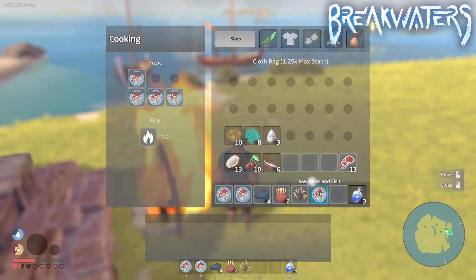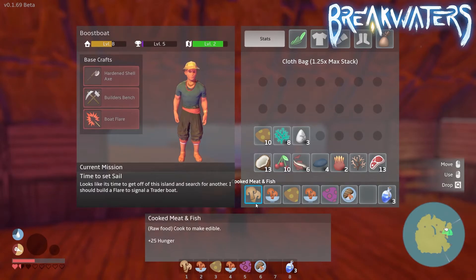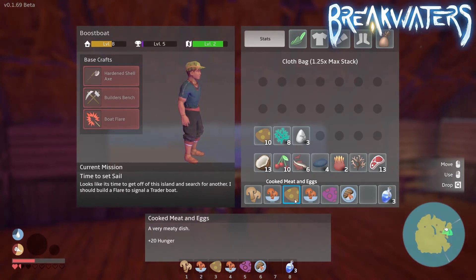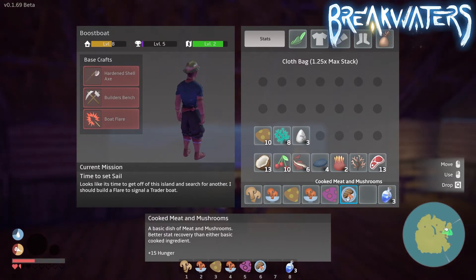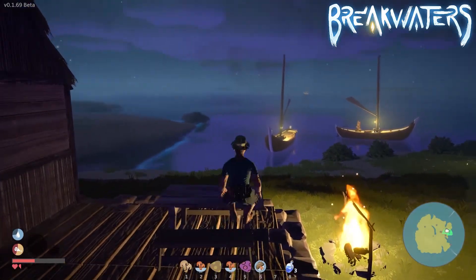After preparing the food you can put it into the cooking station, wait for it to be cooked, and then it will actually be edible. The cooked meat and fish gives 25 hunger, cooked mussel and anemone gives 20 hydration, cooked meat and eggs gives plus 20 hunger, cooked oyster mushroom and mussel gives plus 15 hydration, cooked sea anemone and coral mushroom gives plus 25 hydration, and cooked meat and mushroom gives plus 15 hunger.